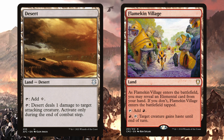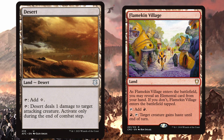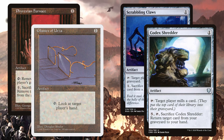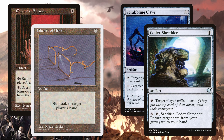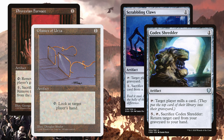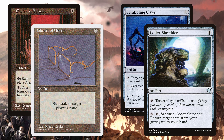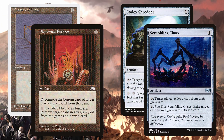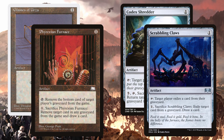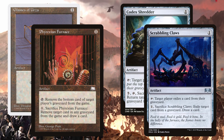There are two lands in this section: Desert and Flamekin Village. Desert will deal 1 damage to a target attacking creature, and Flamekin Village will give a target creature haste until end of turn. At 1 mana, there is Codex Shredder, Glasses of Urza, Phyrexian Furnace, and Scrabbling Claws. I relish the opportunity to put some goofy cards in a deck that don't see a lot of play and are genuinely helpful. The Furnace and the Claws can also be sacrificed for 1 mana to commit another crime and draw a card.